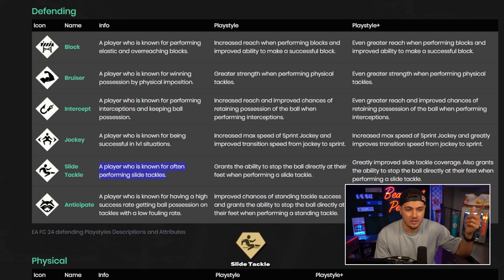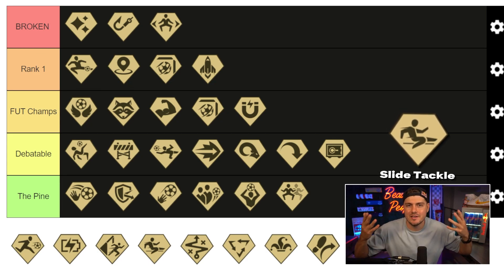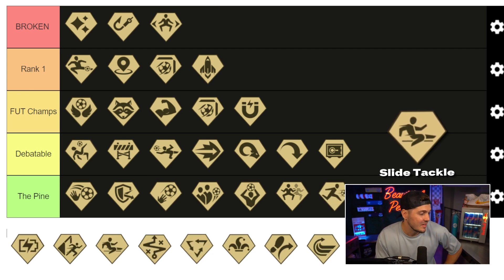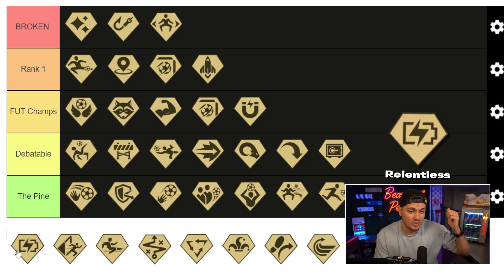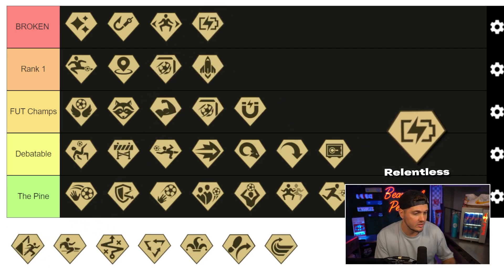Slide tackle — self-explanatory. This isn't going to help if your timing is bad, and I don't slide tackle that frequently — that's a last resort. Going to the pine. Relentless — reduces fatigue loss during play and increases fatigue recovery during halftime. From my experience, players get tired — it's noticeable. I'll take this option every day. I don't care if it's an attacker, a midfielder, or a defender — I want it. Broken. I don't need tired players in my life.